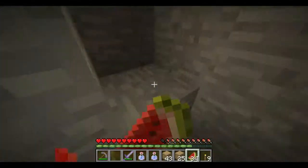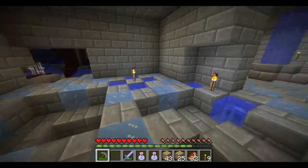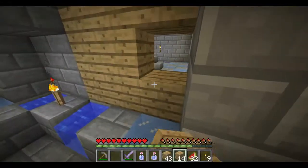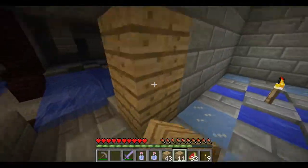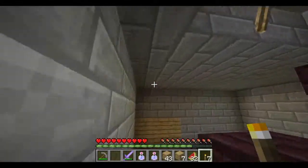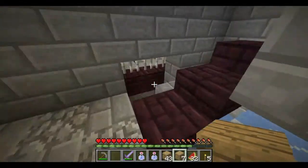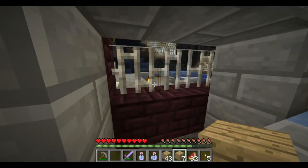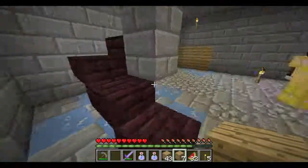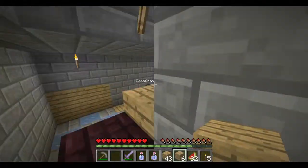Okay, are you ready? Up we go. Yep. I'm gonna block off these. Here come the ghasts. I'm gonna fill in the floor to make it even, so you don't just slide around and slow down on it. Wow, he saw me through that. That guy's got good sight. Alright, so we're safe in here? Yep. For now.